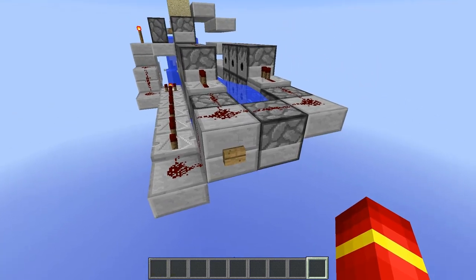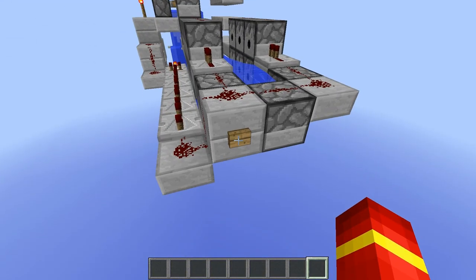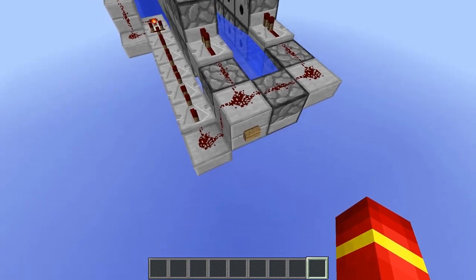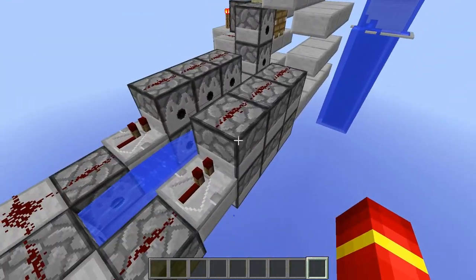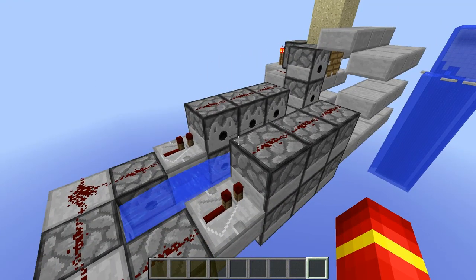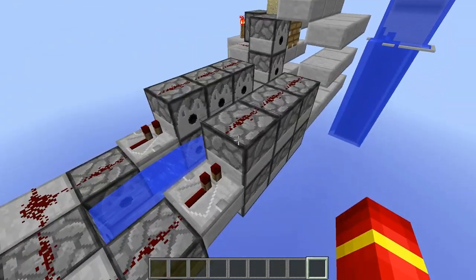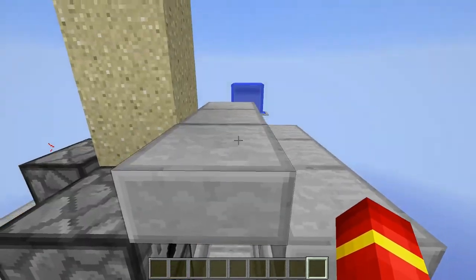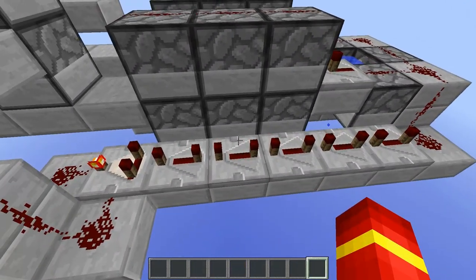The first thing we have here is our input — just a standard wooden button, and it's very important that it's wooden and not stone because it has a 15-tick delay instead of a 10-tick delay. The redstone goes off in two directions — down here and around here — and we have repeaters here to activate all six dispensers on each side one tick after these. This activates 12 dispensers, giving you 12 TNT as your propellant. These fire, and then a tick later these fire, pushing all the TNT up as far as possible to this block here for maximum range.